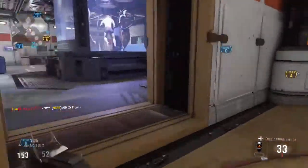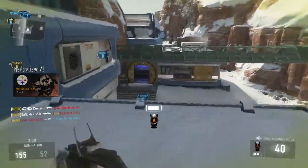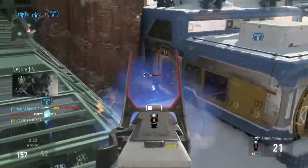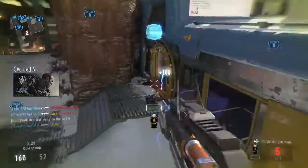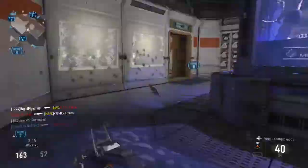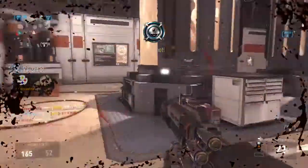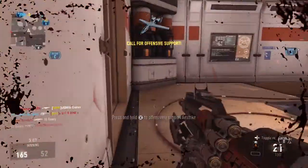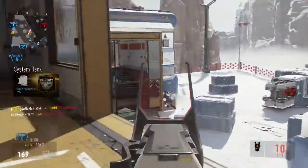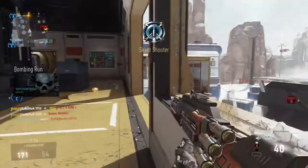Having that underbarrel shotgun means you do not need to run a secondary. You're able to engage at medium and long ranges with the LMG, and at short to somewhat medium ranges with the shotgun. The shotgun does a lot of damage — I thought it would be very weak and unusable, but it's a very useful part of this gun without a doubt. As for headshots, it seems pretty lethal if you land them, and it kills extremely fast — three bullets at virtually any range with advanced rifling.